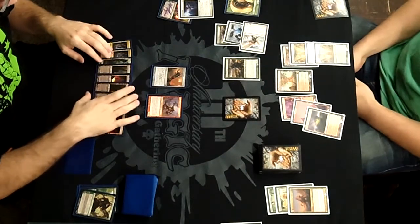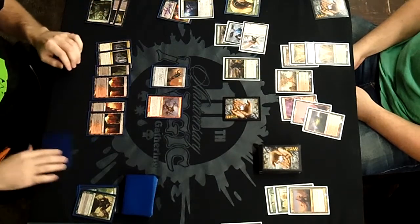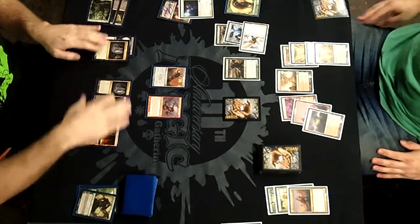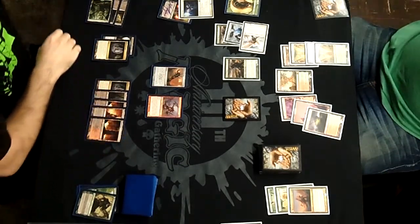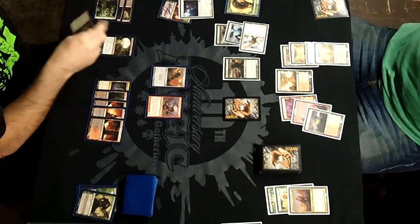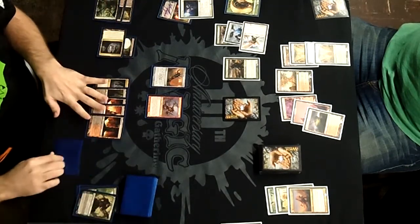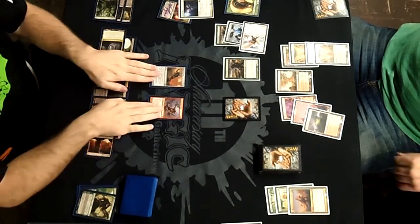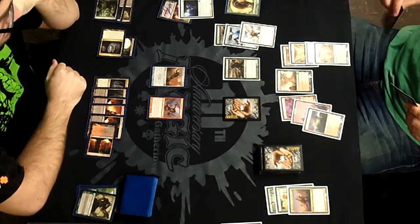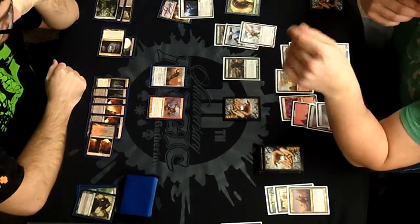Angel of Serenity comes in, dropping me 5 life — I should be at 16 at this point, taking one earlier from Avacyn's Pilgrim. I'll drop my Underworld Connections to start getting some card draw. I am from Boston, that will come out at times. Underworld Connections will draw me a card, I play my land, and at this point I have ten lands in play — a lot of lands, my friends.